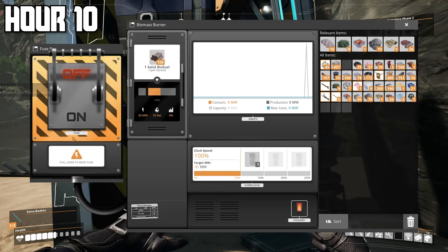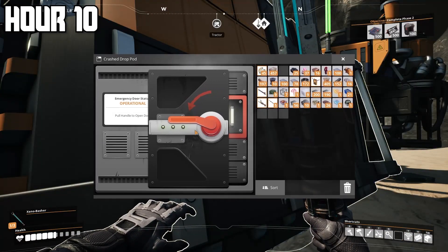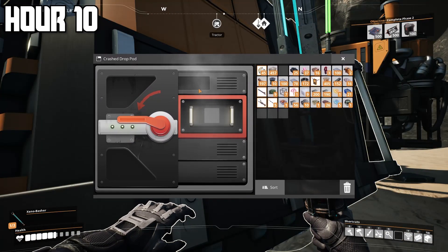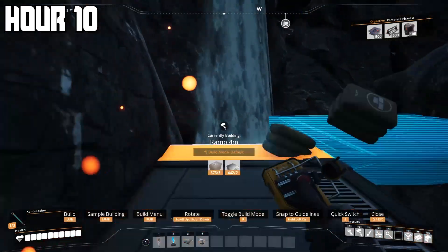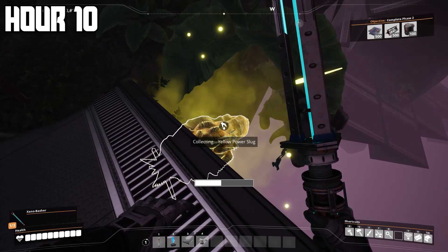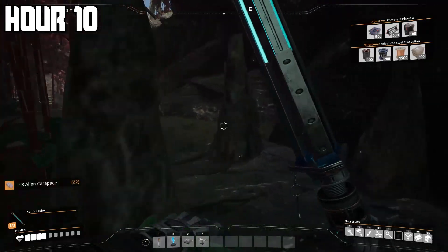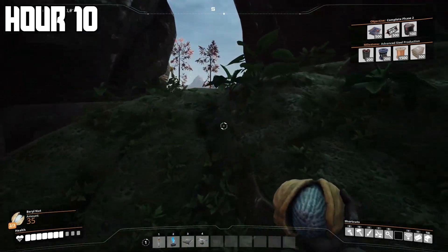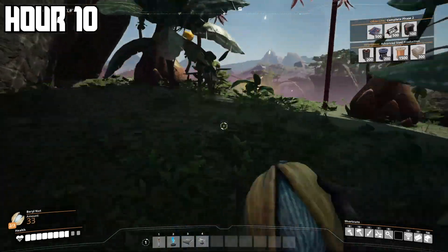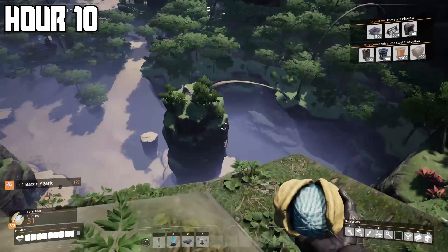Heading into hour ten, I was getting pretty lazy and didn't want to make more upgrades to my base — I kind of just plateaued. So I decided to just travel around the map and find as much cool stuff as possible before my 10 hours was up. My favorite part of the game was b-hopping, which you can do by sliding and jumping, especially on the conveyor belts — you go super fast. I know there are more weapons in this game but that's very far in the future, and there aren't really that many enemies either.